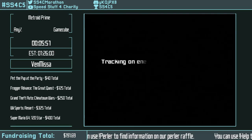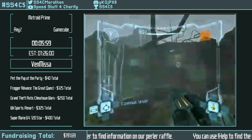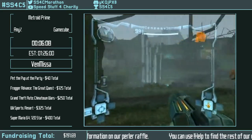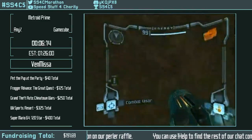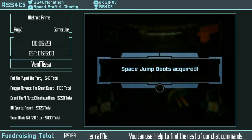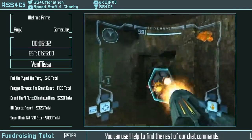Coming up, I'm going to do a scan dash to the right, and though it seems minimal, it's going to allow me to get space jump early. This is going to skip a huge amount of the game and speed up the early game a lot.